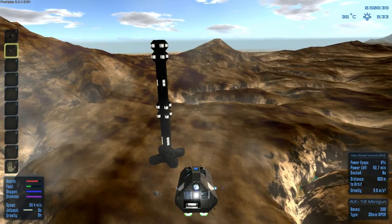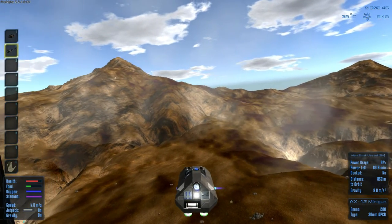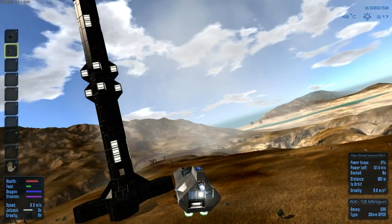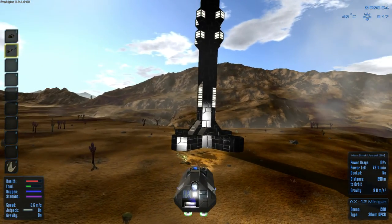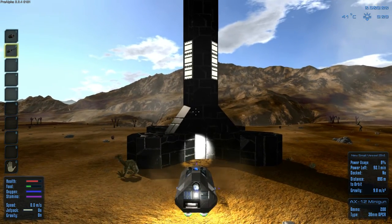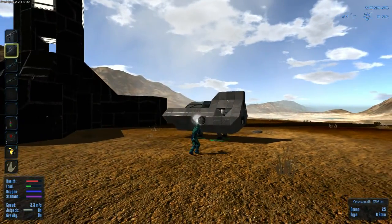I don't see any minigun guys. Okay cool, let's land and see what's going on. Whoa, it's these thrusters - I might need to put more thrusters on them, which is fine. Let's land right here. We don't have anything in our storage so we can power down. F to hop out and there we go, perfect.